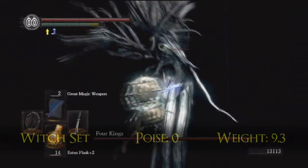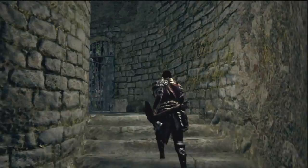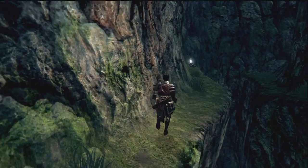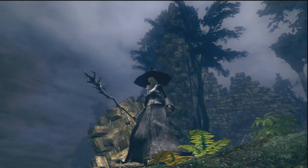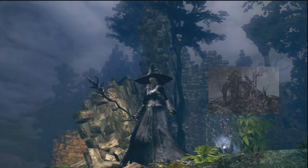The final light armor set is the Witch's set. This set can be found on a corpse in the Valley of the Drakes after you beat the Four Kings, so you need to beat them first. You do not have to summon Beatrice to get this set, but the set did belong to Beatrice the Rogue Witch. She was one of the rare users of sorcery that did not study at Vinheim, and she is also the only other person we know by name that ventured into the Abyss other than Artorias. Screenshots from the new content have shown a character in her set using dark magic, so maybe she learned a few tricks in the Abyss.